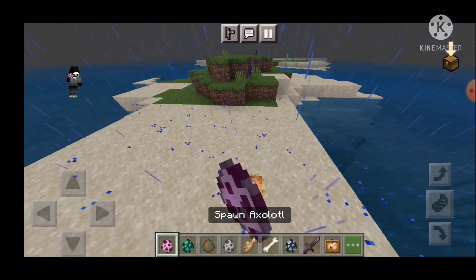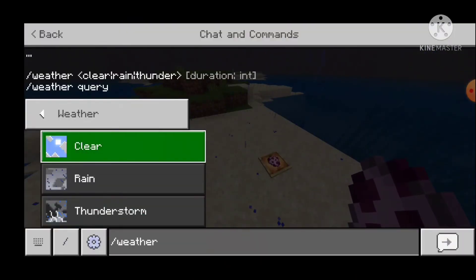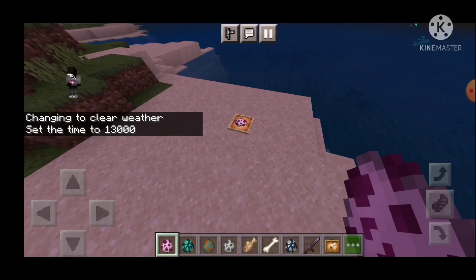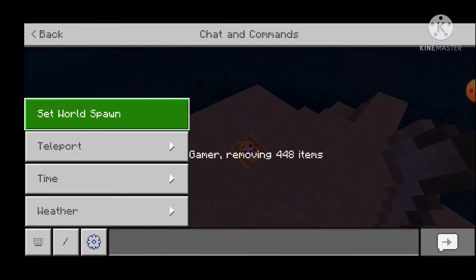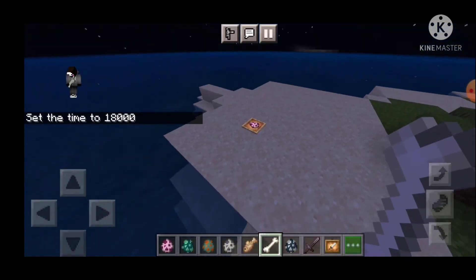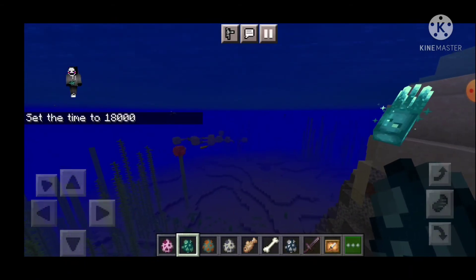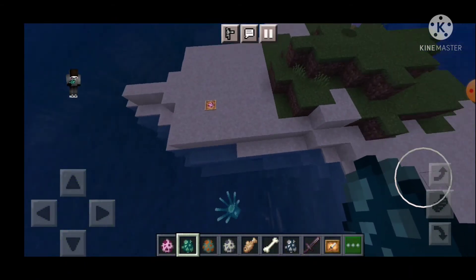Let's put an axolotl in the glow item frame. Set it to nighttime — midnight, let's go. Let's see how these guys glow as well. They don't glow too well, I mean I guess it's alright.